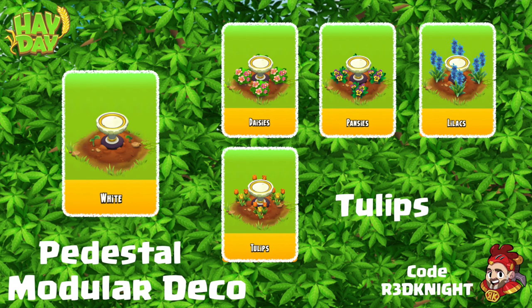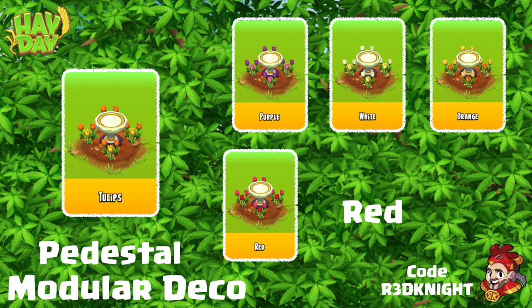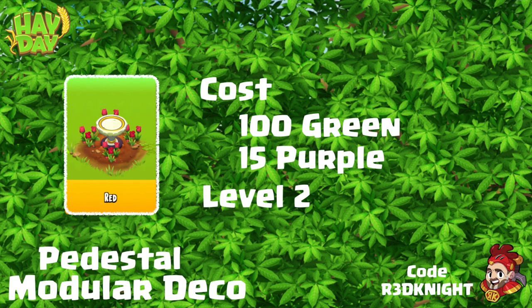The next stage from the white was daisies, pansies, lilacs, or tulips. I kind of like the tulips — I think they're beautiful flowers. So I decided to go with the tulips. Choosing the tulips again gives me a lot of colour options: there was purple, white, orange, and red. I do like red tulips, I think they are beautiful, so I went with that one.